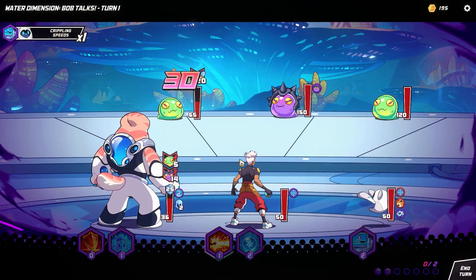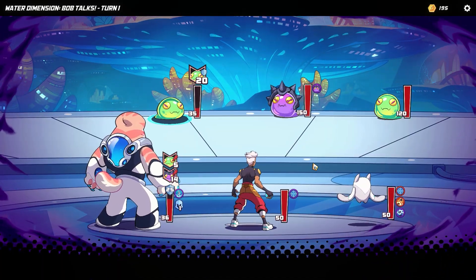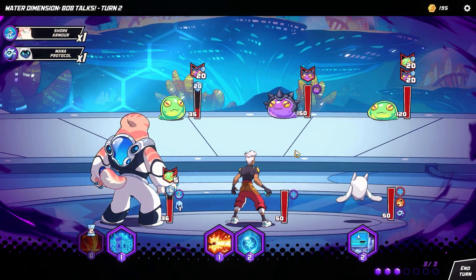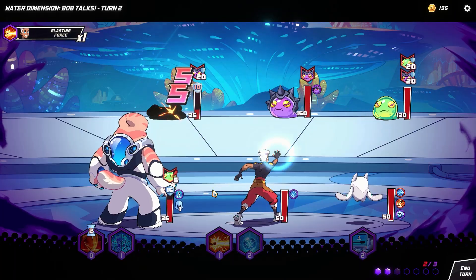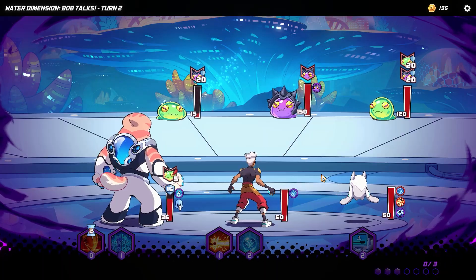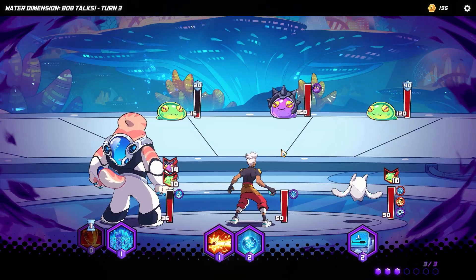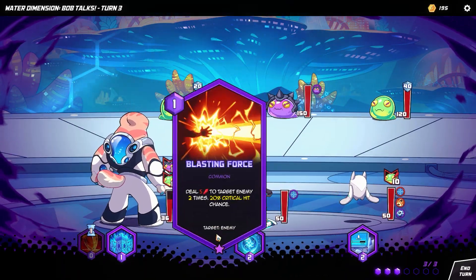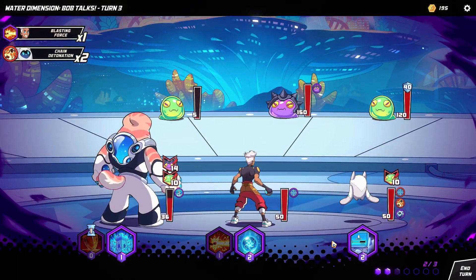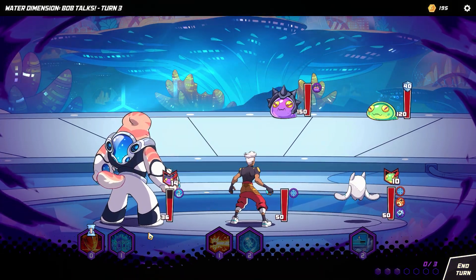There are a couple of different gameplay modes currently in the game. There's a campaign mode that is going to have all of the various dimensions that you can go through. In the current state of the early access, it has the water dimension, which consists of eight pretty long levels that took me about five hours to go through. And then you also have the roguelite mode, which is your randomized adventure where you can select your whole team from all the different characters that are currently in the game, which is quite a few, and go on an increasingly difficult roguelite adventure — which is definitely going to give you more than the five hours of the campaign.